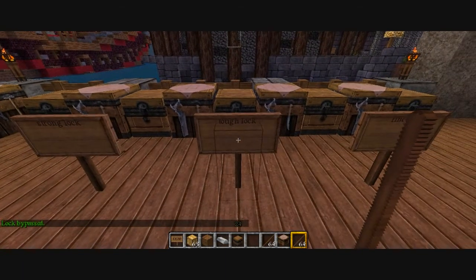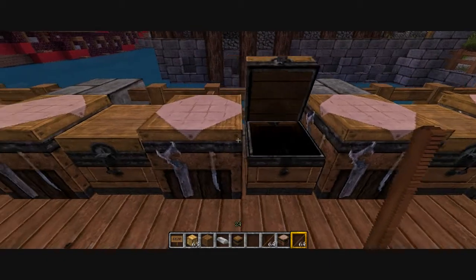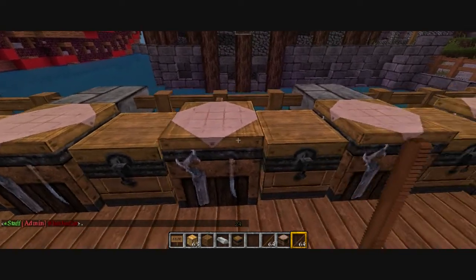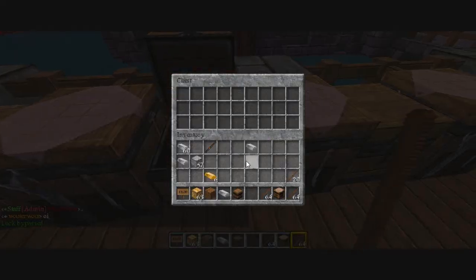What's the next one? Tough lock. So that's a block of iron and iron ingots in this formation. Now we've got a tough lock, difficulty 4. Top left corner again.